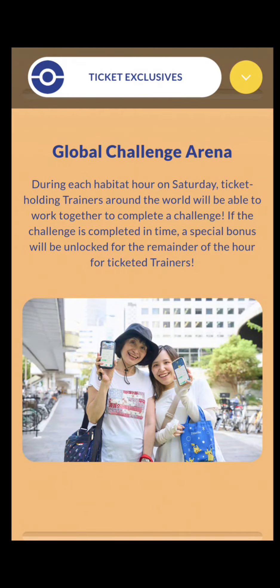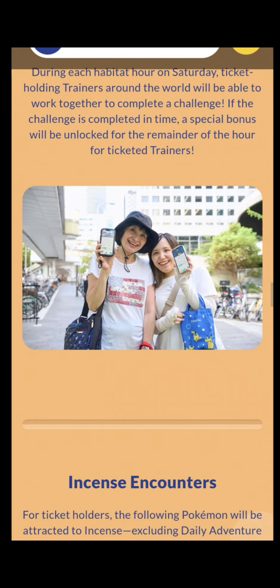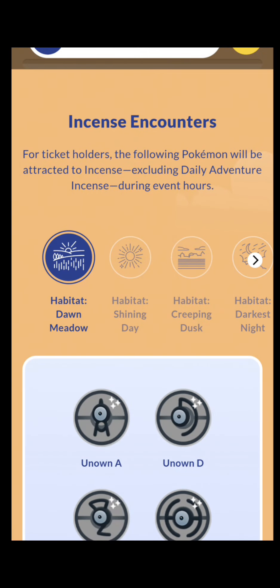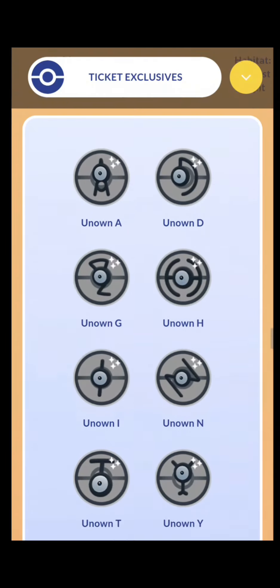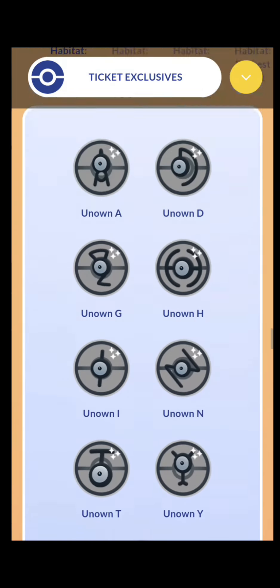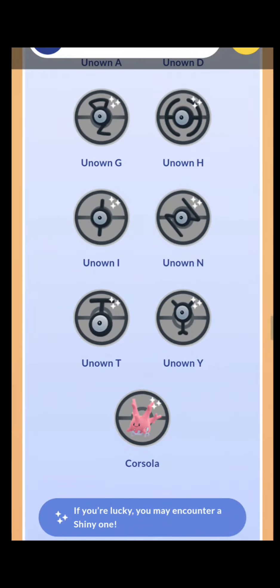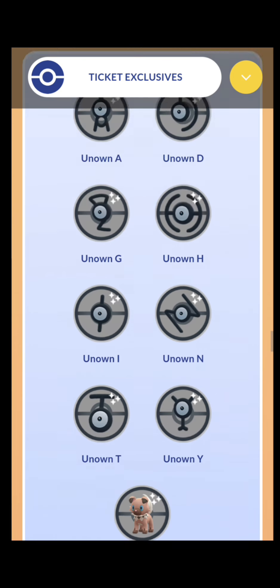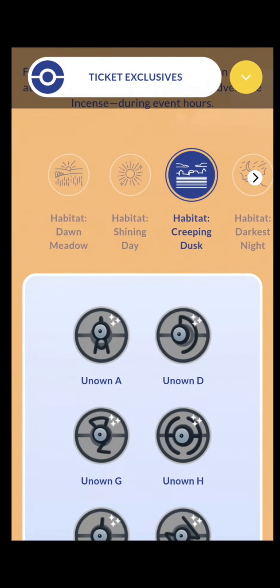For global challenges, ticket-holding players will work together during specific hours to complete a challenge; if completed, you get a special bonus during that hour. For incense encounters, if you're a ticket holder and you use an incense, you'll encounter all of the Unown plus one extra special Pokemon per habitat. At the start of the day you get Maractus, a regional Pokemon. During Shining Day you get Corsola — the shiny debut of this thing, which is region-locked and considered rather rare. Creeping Dusk gets you a Rockruff, plus all the Unown.